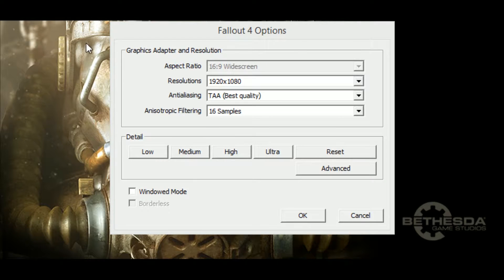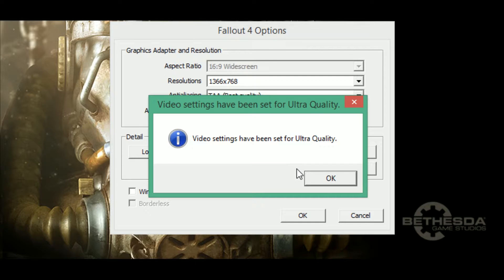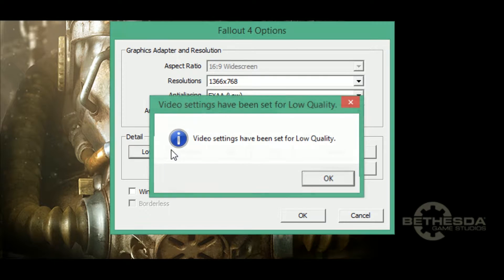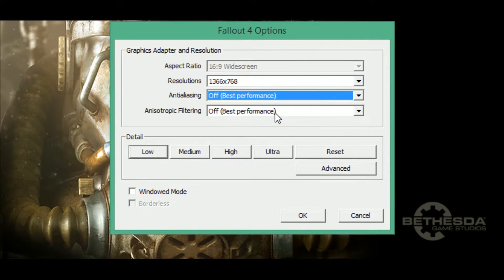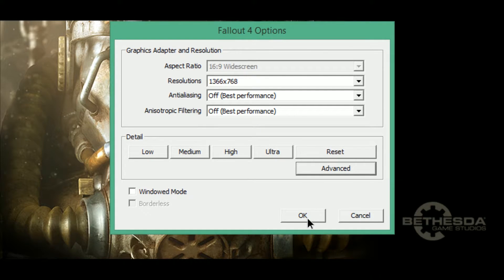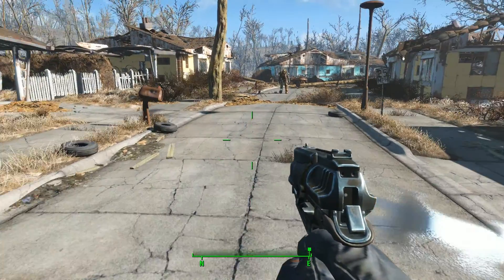For the benchmarks with Fallout 4, I attempted to run the game at 1920x1080, 1600x900, and 1366x768 resolutions. At each resolution I attempted to run the game at the preset graphics settings of ultra, high, medium, low, and also a final test setting everything to as low as possible, because the low setting doesn't turn anti-aliasing or ambient occlusion off. So a total of 15 different benchmarks were attempted with this game.